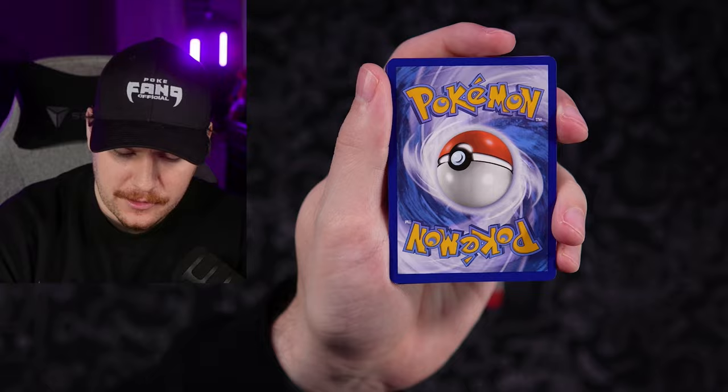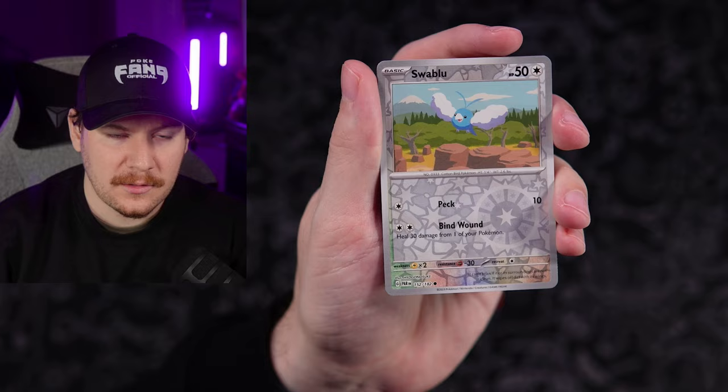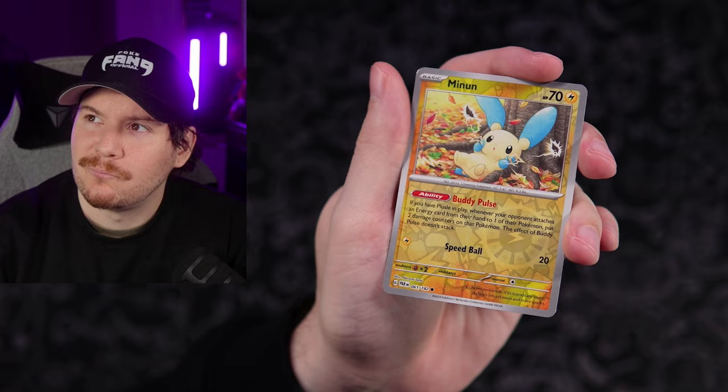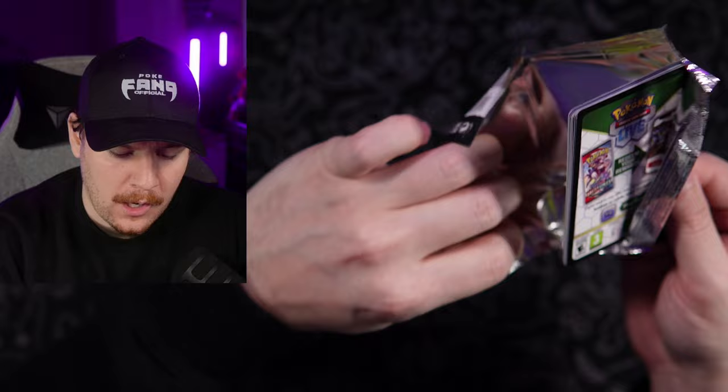Metal Energy again. Pumpkaboo, Zubat, Natu, Purloin, Luxurious Cape, Ambipalm, Snorlax Doll, Swablu Reverse. Minen, which I actually just caught in the Indigo Disc expansion yesterday — I got Minen, Plusle, and an Aegislash. Man, if that box is 20 bucks, that is a washout right there.